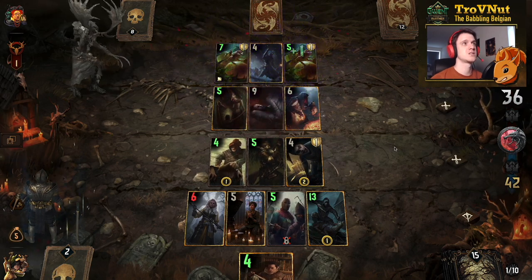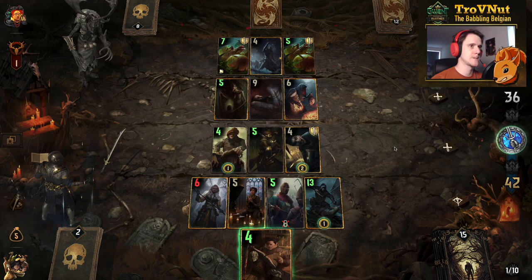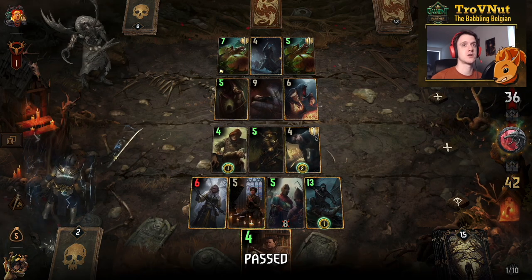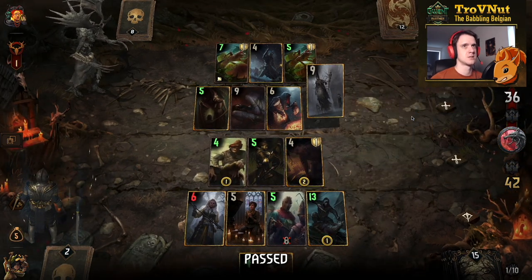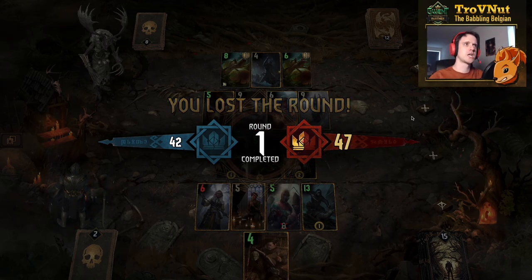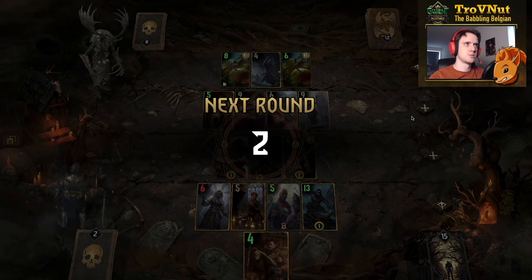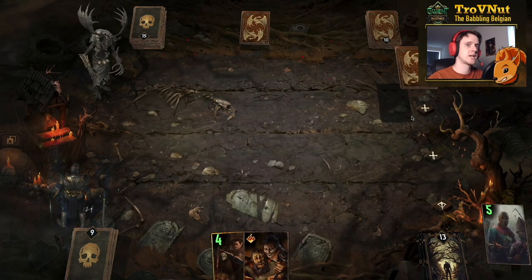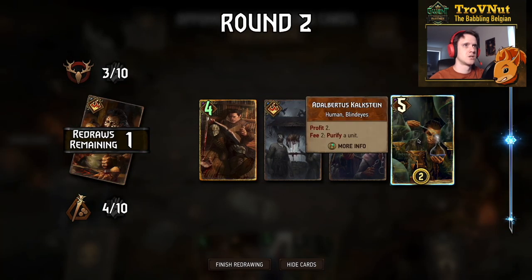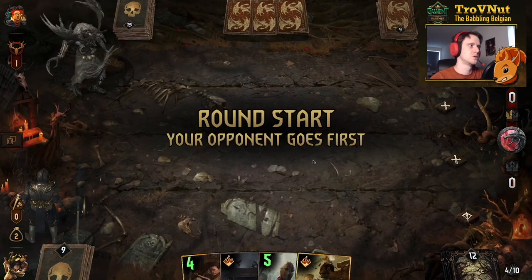We leave it there and the opponent keeps going — interesting. That would force me to play Grayden, but I don't, because now they're forced to play their final card: the Rat Catchers. Could've been She Who Knows, and that would've been bad, but they likely would've played that earlier. We applied a lot of bounties, so Ignatius Hail and the Brute are going to be very powerful. We get another bounty, use Kulkstein, and get Tavern Brawl — another bounty which is good.